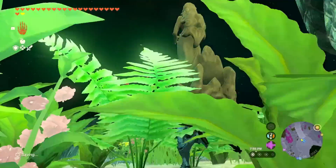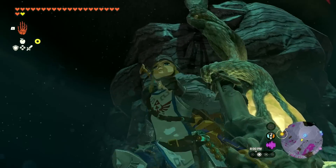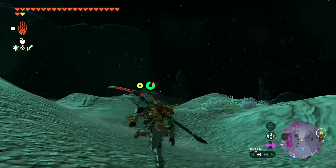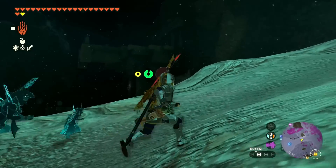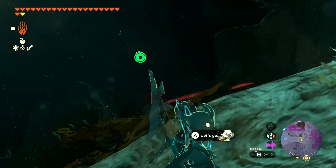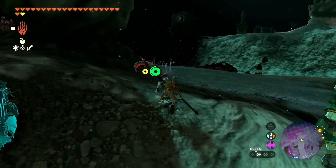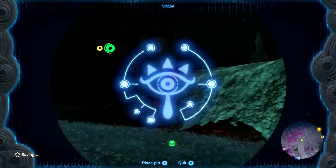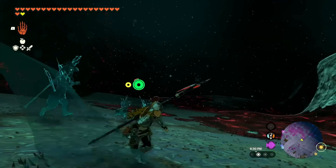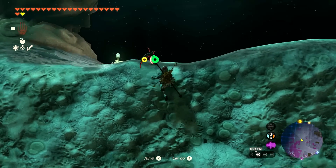We're supposed to follow these statues. These aren't the same statues we saw before — these ones have like a sword and they look a lot more like a Hylian, so that has me interested in what we'll find in the Depths following them. It just seems like an important thing to do. I do see something up there, but my main focus is following the statues, and any light roots we spot we should definitely get those — it makes traveling through the Depths a lot easier.